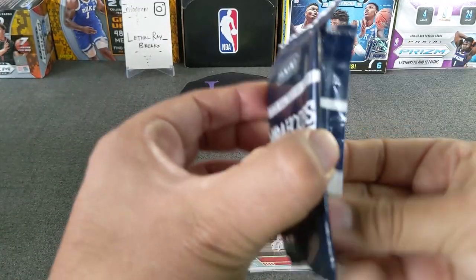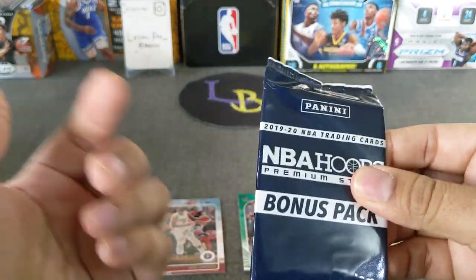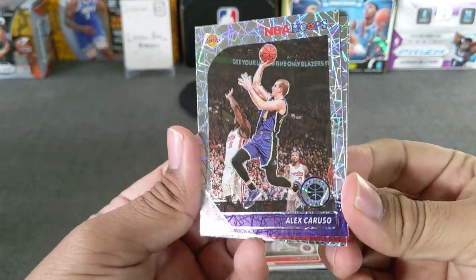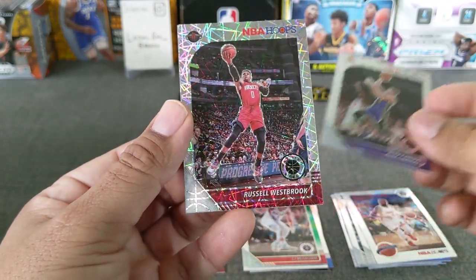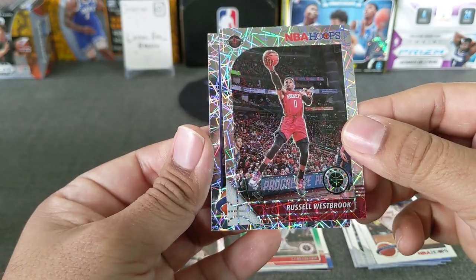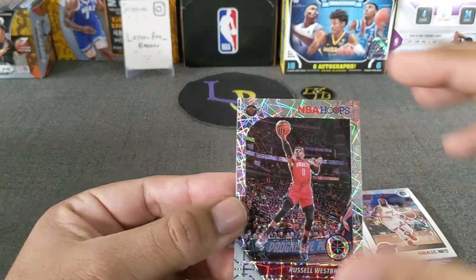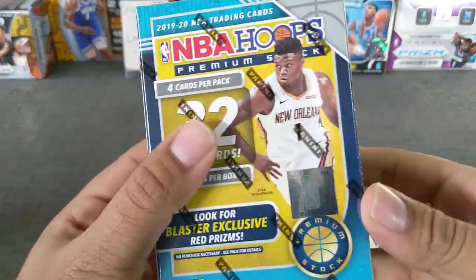Now we do the laser. Hoping we can hit a rookie out of this — I know the last card is usually the rookie. If you guys haven't, go check out Big J, he's done a lot of NBA Hoops, I know there's a pattern to this. We got the goat — Caruso! That's a PC. Nice. Russell Westbrook. A Dirk Nowitzki tribute — wish that was a Dallas tribute. Very nice. Not bad. We got some base rookies and a cool silver.